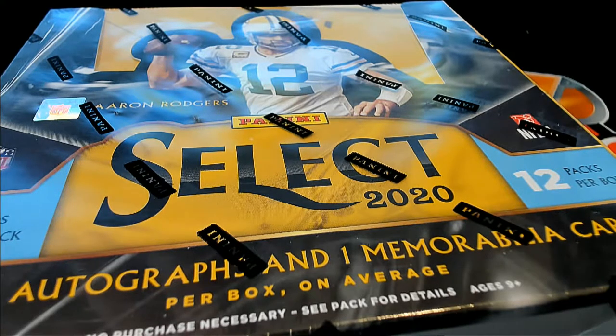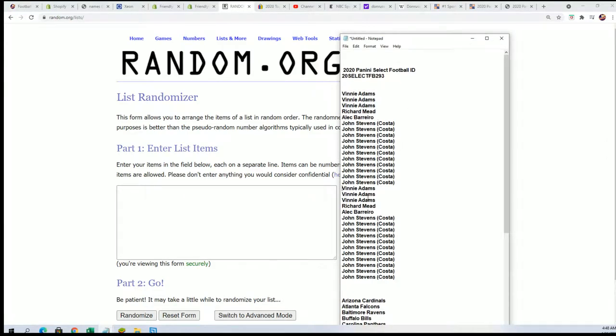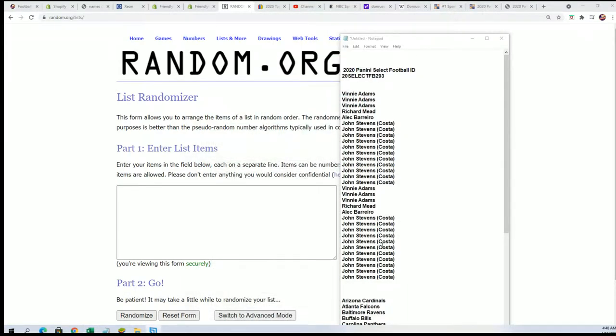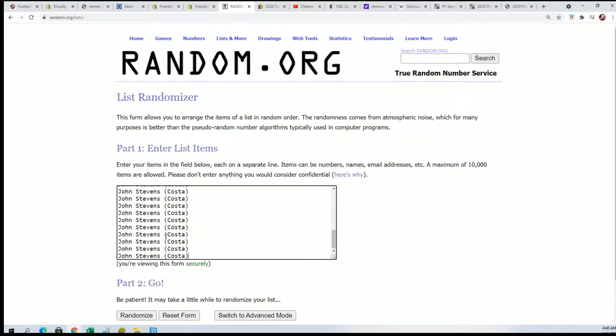All right, here we go — it's time for Select Football. We're going to random the owner name list seven times and the team list seven times, then stack the lists up side by side. After both randoms are finished, we'll stack the lists up side by side to see who gets what team. So let's get this thing started with the owner list going through seven times.